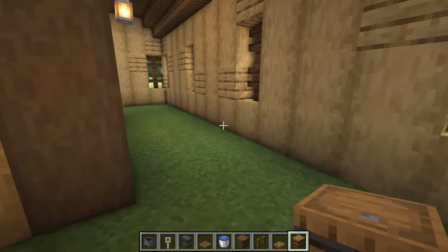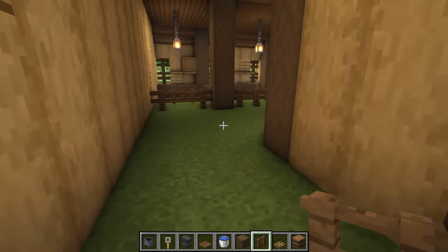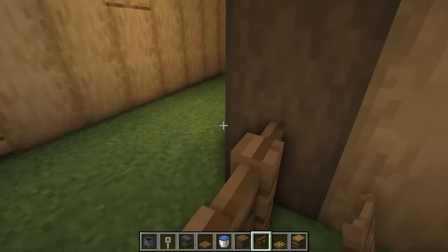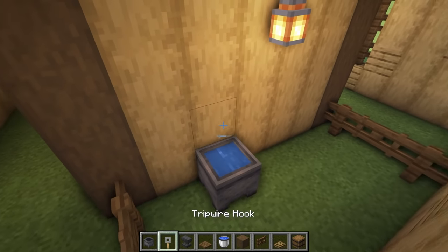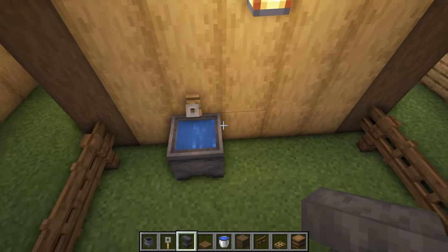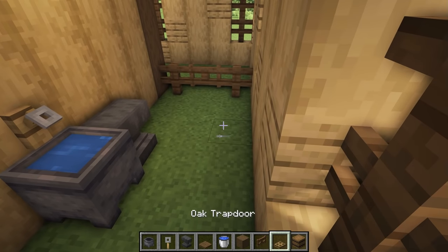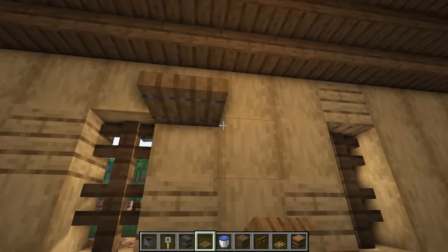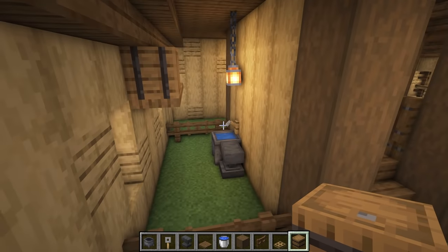Around the back here, you can use this for storage, or you could section it into another little pen, maybe for horses — like a little care unit where you do necessary works on them. Let's do something like that: put in a little cauldron with some water and place the tripwire hook on there so it looks like a tap. We'll place in an anvil here — when horses come in you might need to make shoes for them. Then finally we'll add a little shelf on this side and put a barrel up there, and we'll put some more stuff up there in a little bit.